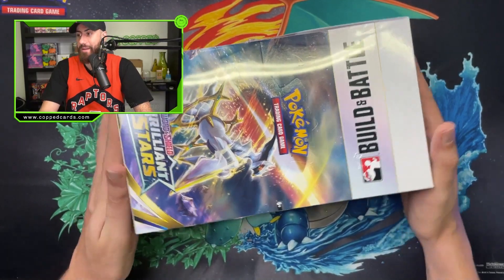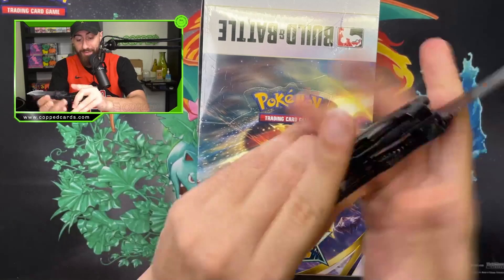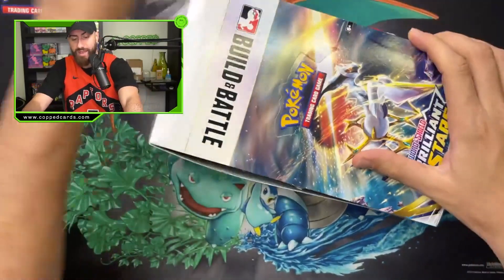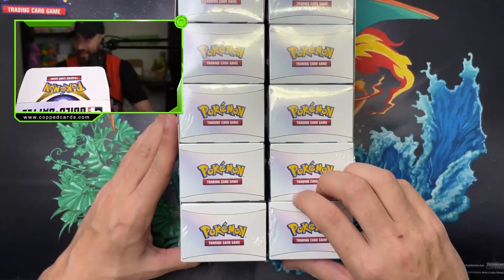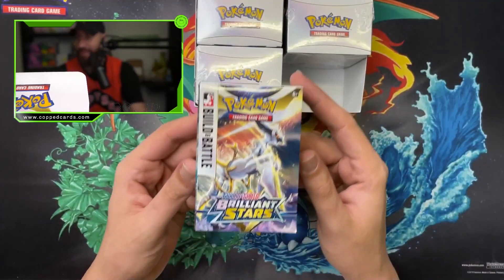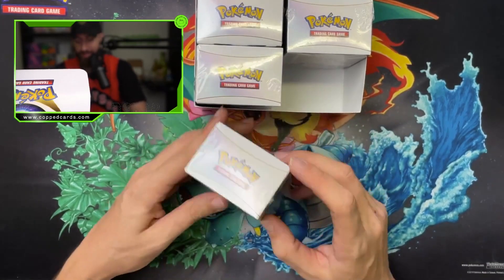Let me show you guys what we're opening today. We got the full Build and Battle box, but it would be a very long video if we opened all 10 of these, so we're going to open up one. Let's check this out — I want to show you guys what comes in an entire Build and Battle case. We got a nice little knife, let's open this up. It finally came! Of course it comes with 10 of them, and we have Arceus on the front Build and Battle box.